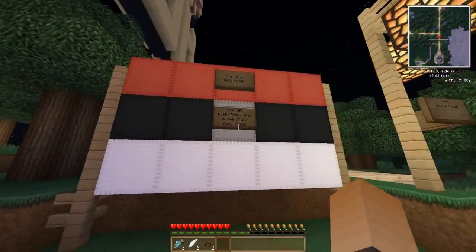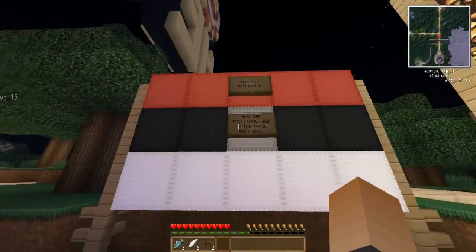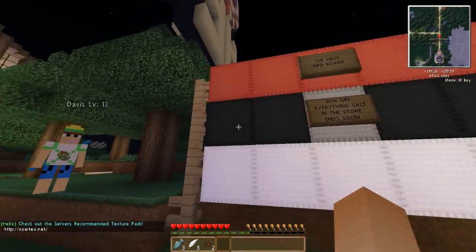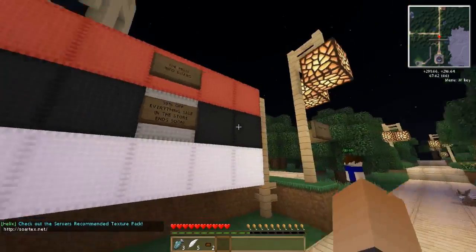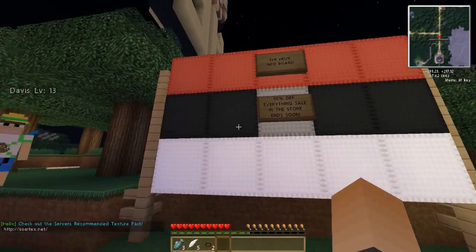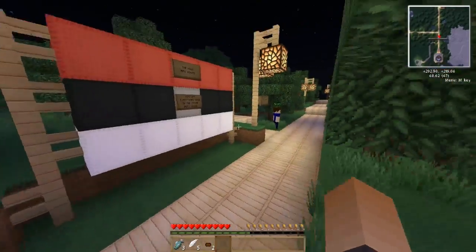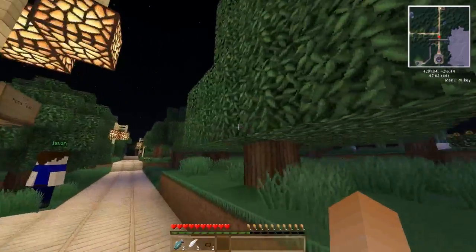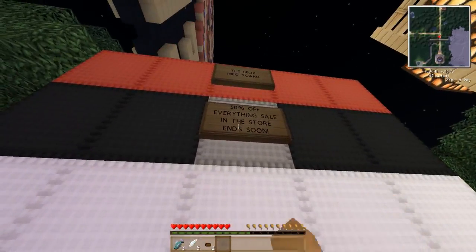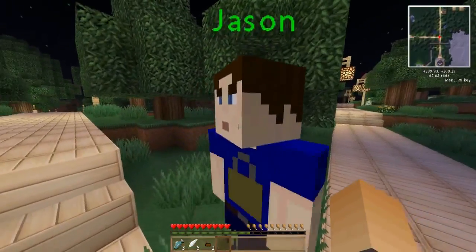Here is the info board — this is where I'll be posting the winners for the beta testing giveaway. I'll add winners to the whitelist and post it here, so make sure you watch next episode to see if you won and then just join the server. It is thehelixserver.com — that'll be in the description. There's 50% off everything in store right now, and it ends soon. We've got Jason here, who says I should visit Professor Mahogany.